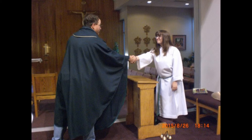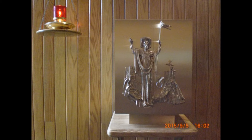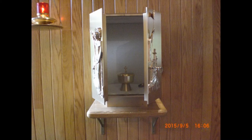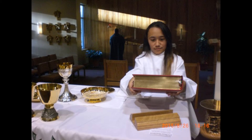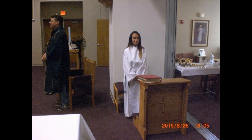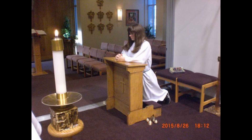This will be followed by the sign of peace. After the sign of peace, the presider will go to the tabernacle to retrieve the pre-consecrated hosts. At this time, the book will take the two patents from the credence table and place them on the altar. The book will then take the Roman Missal from the altar, place it on the top of the kneeler, and will then stand behind the kneeler. The priest will lead the Lamb of God while elevating the consecrated host over the patent. At its end, all kneel.